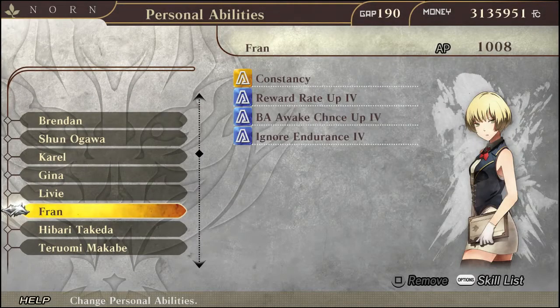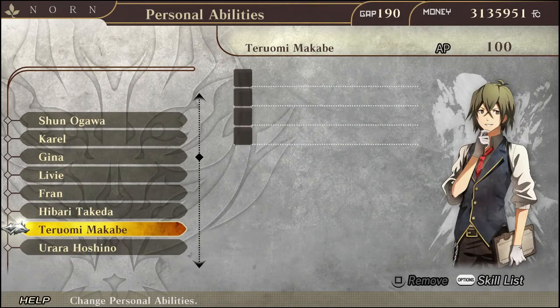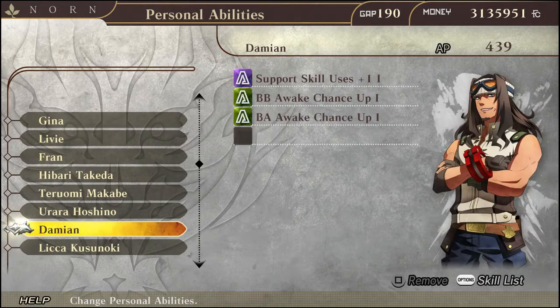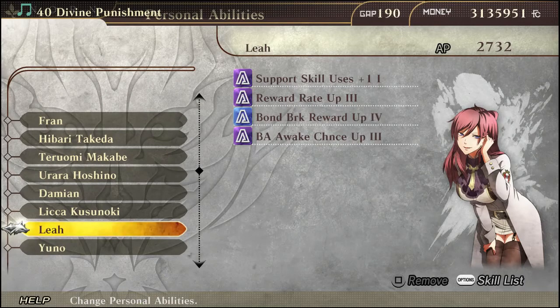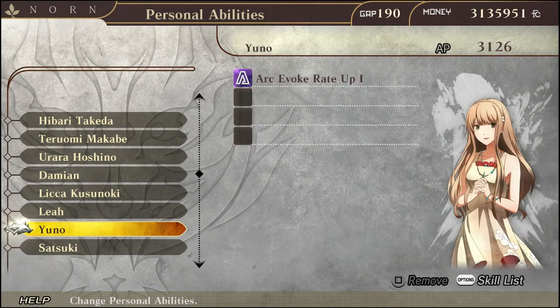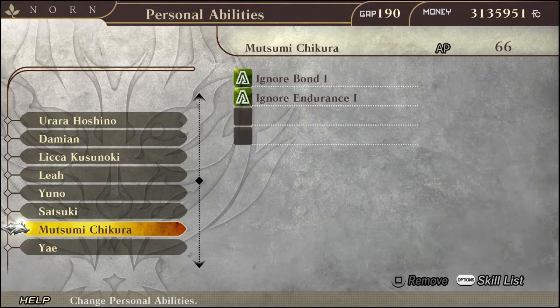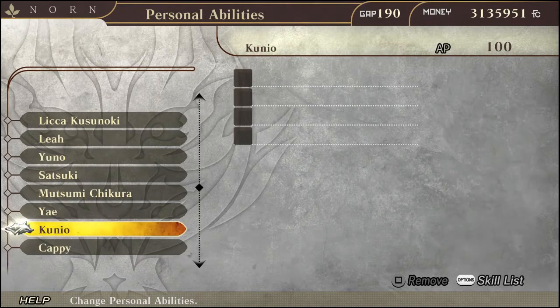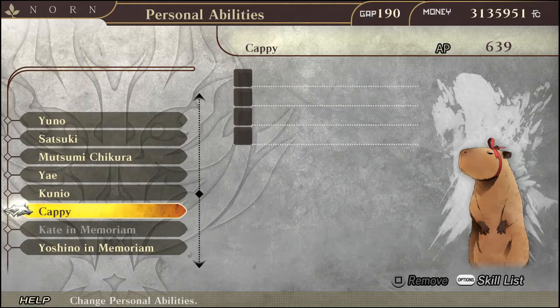I also forgot to mention that it works for support characters as well. While support characters can't personally help you out in the field, you can find a particular support character that suits your taste — whether you like men, women, or any variety, they have taste for just about anybody. You can take a particular support character you like and after you succeed a mission, they can give you more chances to get abilities, generate more AP, more GAP, get more money, get rare abilities, get those awesome tickets — the possibilities are nearly endless. Support characters are to be cherished. While they can't directly assist on the battlefield, they can make you reap rewards that are so great.